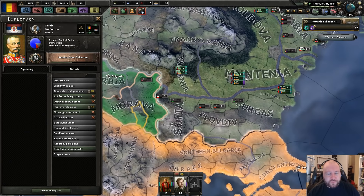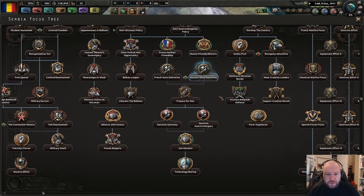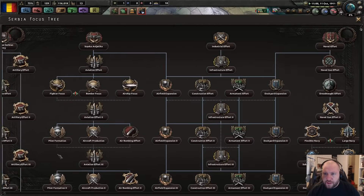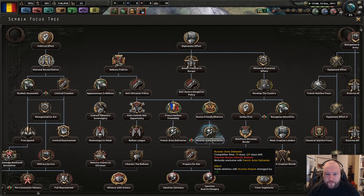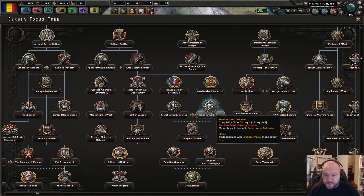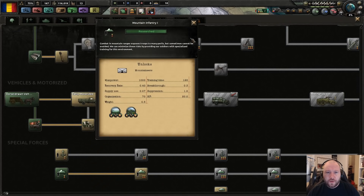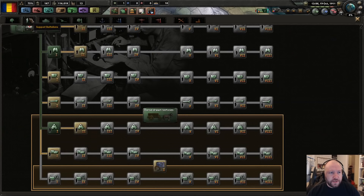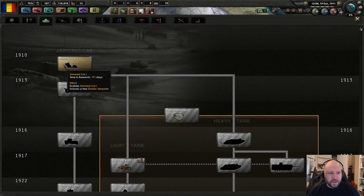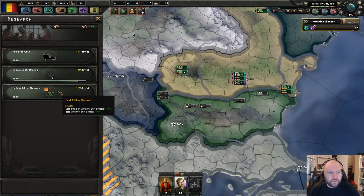The Russian army delivers — you have an interesting focus tree, don't you? Holy balls. Okay so you've got standard stuff, but you're going Russia-friendly. What does that do? Trade relations — okay, trade relations it is. Logistics and mechanized — we don't need any of that. Let's figure out how the armored car things work and also get better artillery.